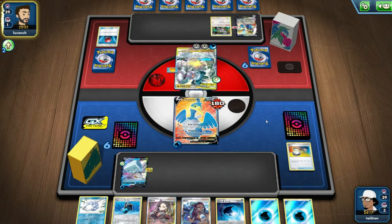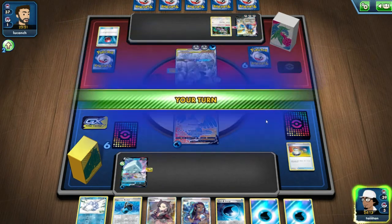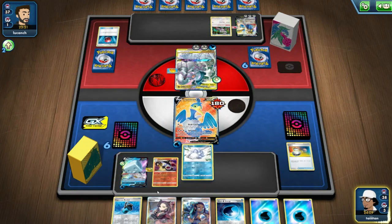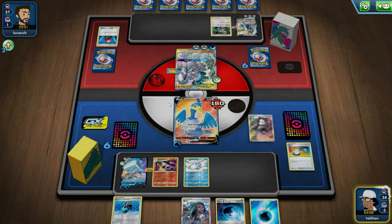I might probably swap an Erika's Hospitality for another Marnie, maybe. Bear in mind this is all experimental — I've literally just experimented with this deck. I'm trying to look at what decks haven't really been seen. Nice to put on the Litwick. I'm going to attach to IceQ because we're definitely going to need it.